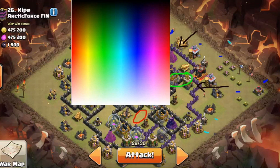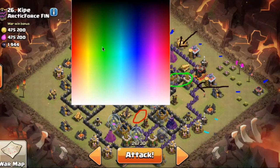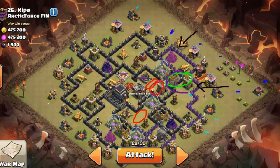I'm going to drop my jump after the trash buildings start to go down. As soon as I drop my jump spell I'm going to drop my two witches here. I have two heals, a jump, and a rage. Once those all start moving in, the clan castle is going to come out and I'm going to poison immediately as the CC starts coming out to slow them down and save my golem health. Then I'll rage there - that should trigger at least one set.